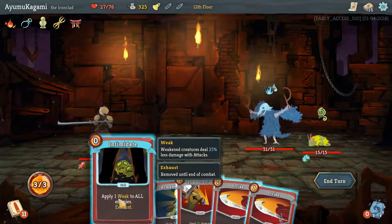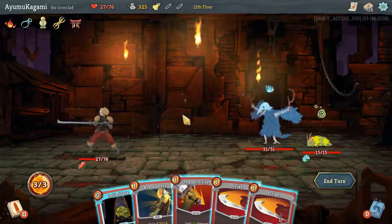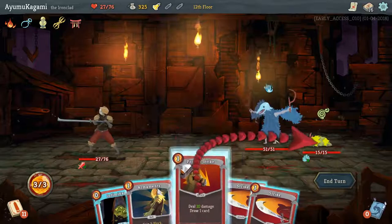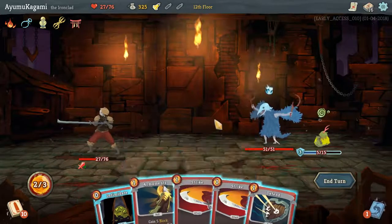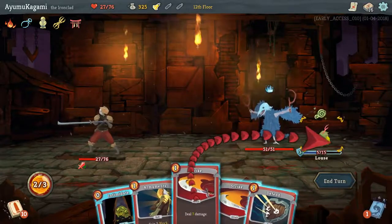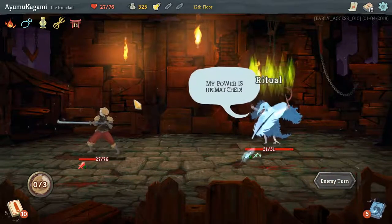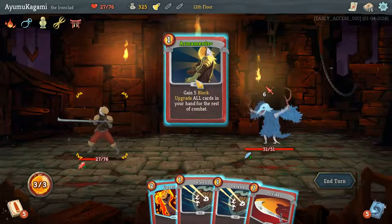Weak makes them deal less damage — it's probably worth not afflicting them yet. We can kill one outright — yeah, we can kill one outright. I miscalculated there. Probably a bad play but I'm gonna weaken him just for the sake of it. That's dumb, don't do it — I should save it because this is going to be a long battle. It's like upgrade everything right here, kind of sucks on a single turn basis.